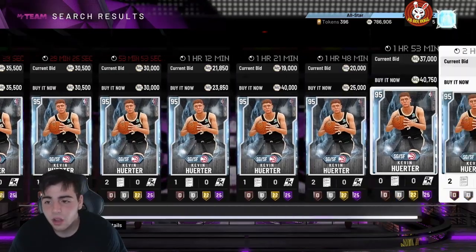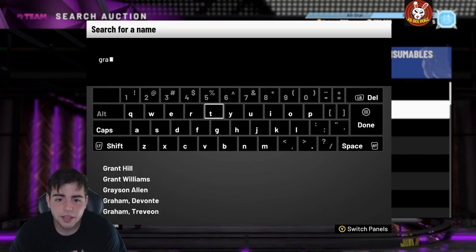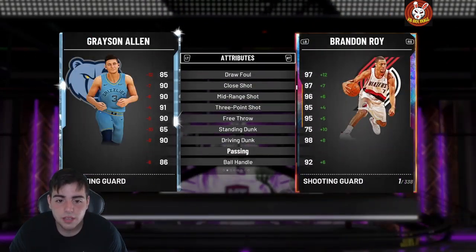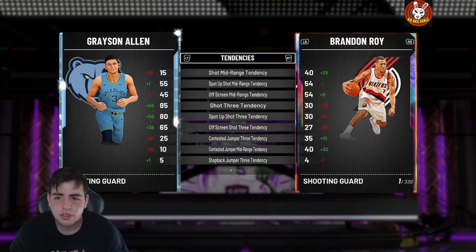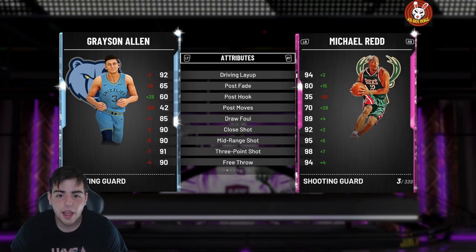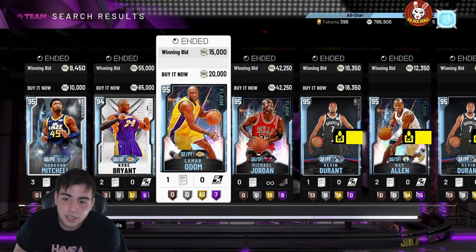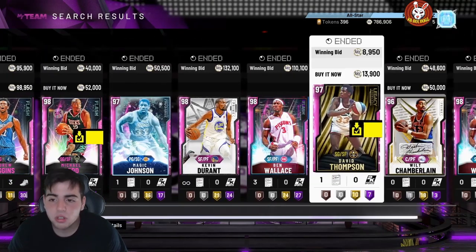Not only that, Grayson Allen — all these Spotlight Sim cards are lowkey fire, and these guys are bad in the actual NBA, which makes no sense. Grayson Allen's card is goated — he has hall of fame range, hall of fame clamps, he's a point guard at 6'5", 90 perimeter defense, 91 steal. Comparing him to the red card he's so close it doesn't make sense. You could literally buy these cards and kick opals in the face.